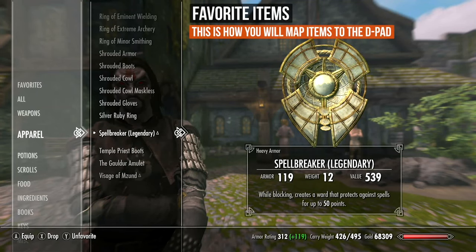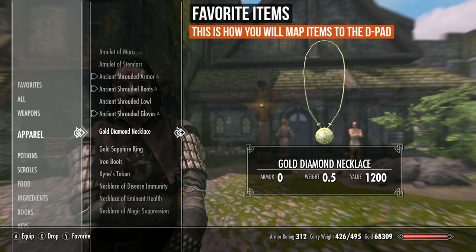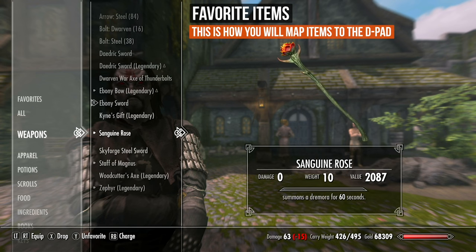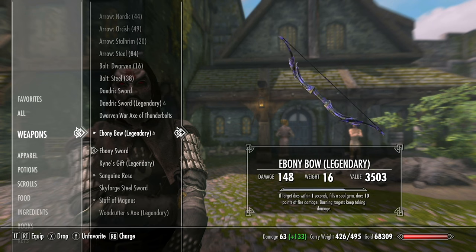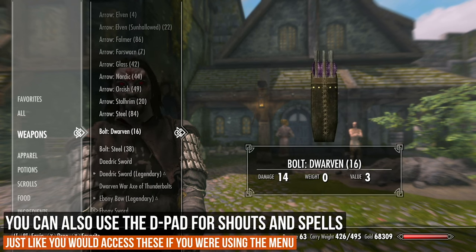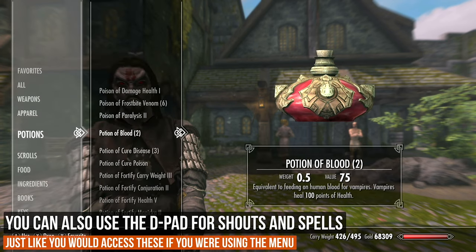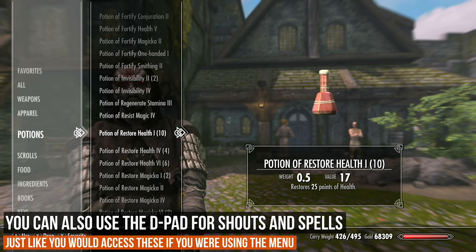Using one of those combos, go ahead and bring up your inventory. We're going to favorite items — this is how we actually map things to our d-pad. We're going to favorite everything we think we might want to add as a quick access item. Rather than hitting the d-pad and bringing up that menu like it used to, we just press the button and we have our item. My quick access items would be a sword, shield, some type of healing, and a bow. A great thing about this mod is that you can also unequip things and assign that to the d-pad — potions, equipping or unequipping armor — whatever you want to do.